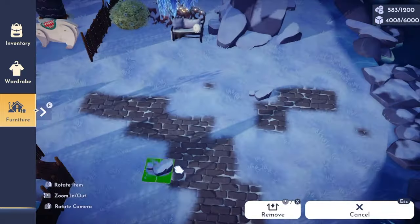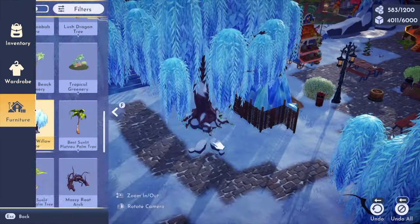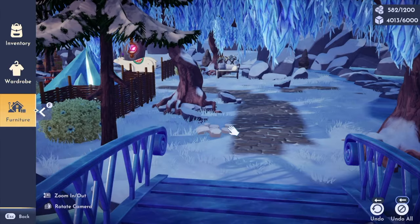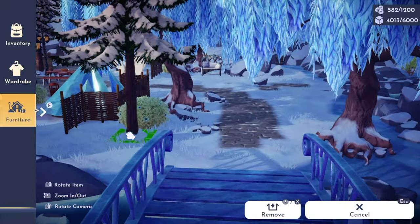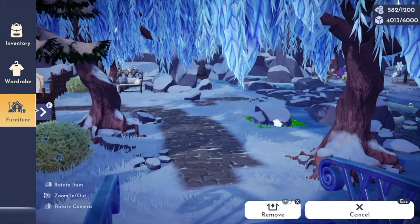Back to the connecting area, I wanted the vibe to match the entrance area — very cool-toned, foresty, whimsical, and natural. I love this view from the bridge; I think it looks so gorgeous. I honestly wish I could walk through this forest.